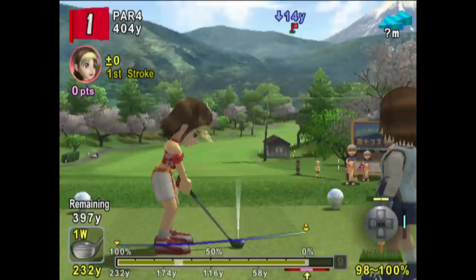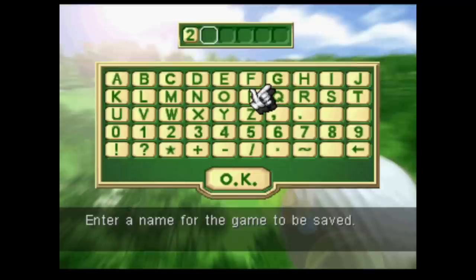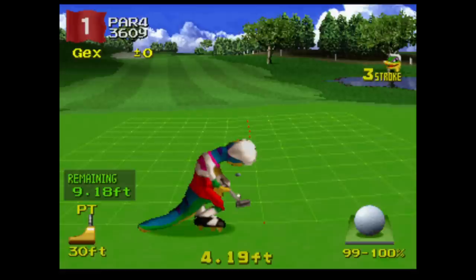Everybody's Golf 2 had Gex, and of course you want to play as Gex as soon as possible. To do this in the States, you name your save file '2GSH', but this doesn't work in the European version — for that one your save file must be '2GE'. That alone isn't that easy to find, but it is at least documented. Pretty simple, right?